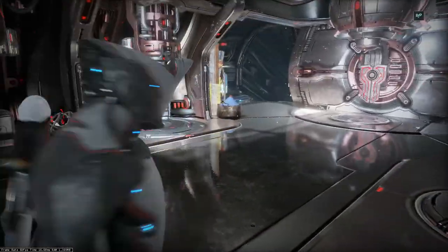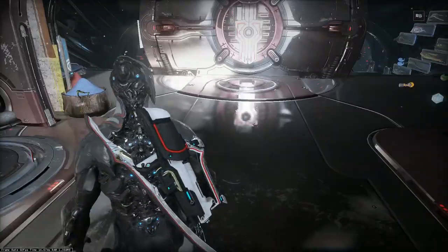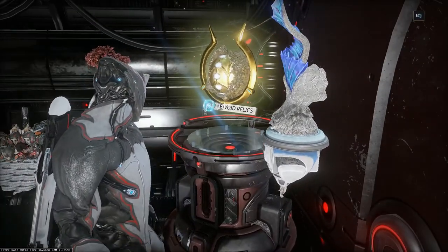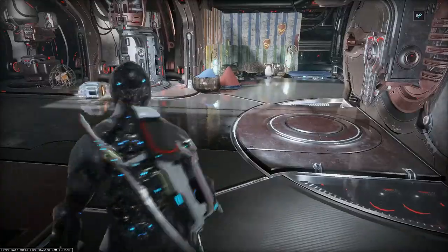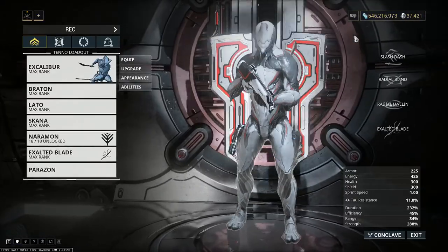Next important spot is a place where you can manage your pets. And here you have a place where you can check and upgrade your void relics. Many of those places I mentioned need a longer explanation, but don't worry, there will be time for everything. First things first — we need to visit the arsenal.